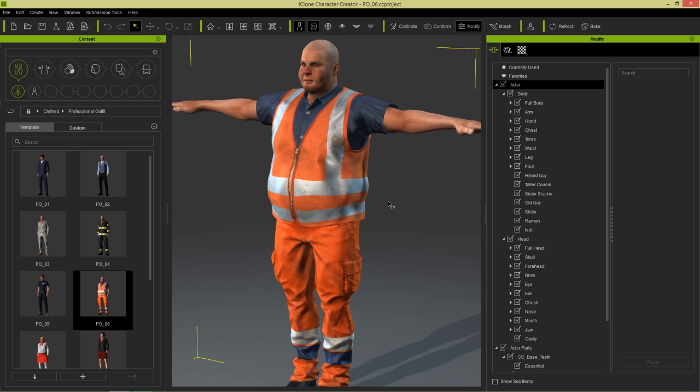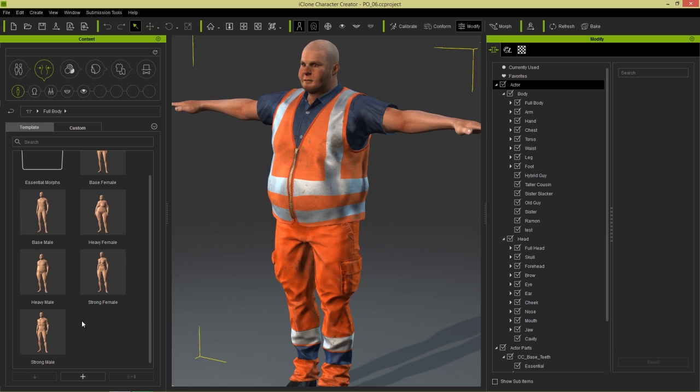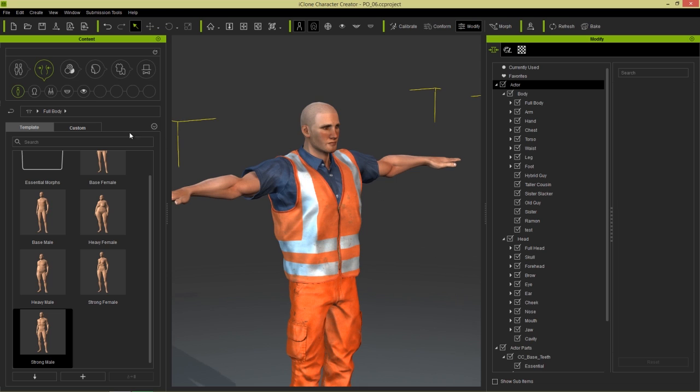So let's go ahead — you can change all these characters as well. Say for example you didn't want this chubby construction worker, you wanted a more athletic construction worker instead. Well you can just go to your morphs over here and we can choose something like athletic male or strong male. Let's choose the strong male down here, and then we get this guy right here — much better, much more handsome.